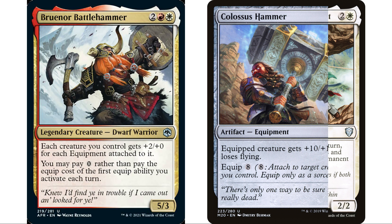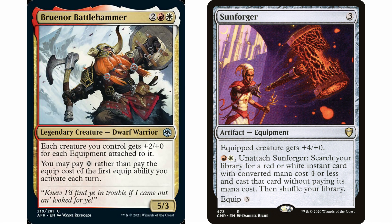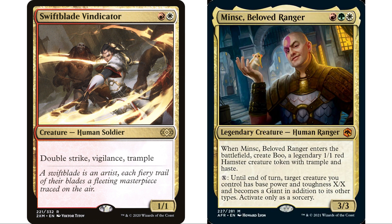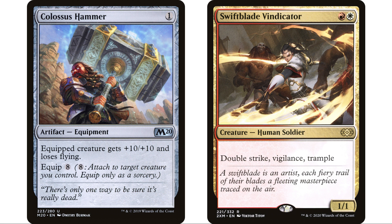We also have Bruenor Battlehammer from the new set and Ardenn, who are going to be really helpful in cheating those equip costs. I really went the equipment route rather than auras — no auras in the deck, just equipment that we can cheat onto our creatures. Creatures that want to be buffed up with either equipment or our commander's ability or both. For example, turn Swiftblade Vindicator into a 5/5 with our commander, then at the beginning of combat use Ardenn to slide Colossus Hammer onto it — now it's a 15/15 double strike, vigilance, trample creature.